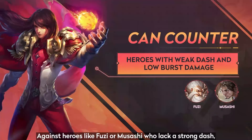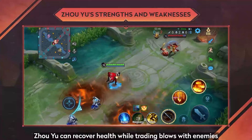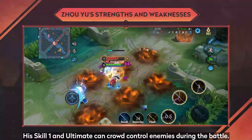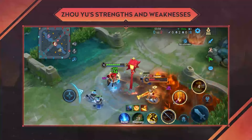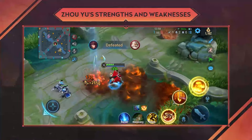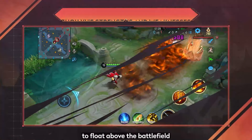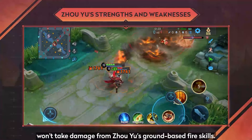Against heroes like Futzu or Musashi who lack a strong dash, Jou Yu can recover health while trading blows with enemies standing in his fire skills. His skill 1 and ultimate can crowd control enemies during battle. However, heroes like Alessio who can use skill 2 and 3 to float above the battlefield won't take damage from Chou Yu's ground-based fire skills.